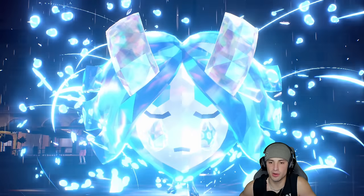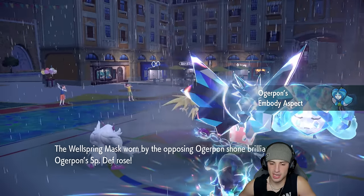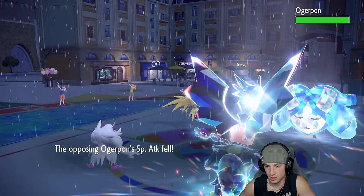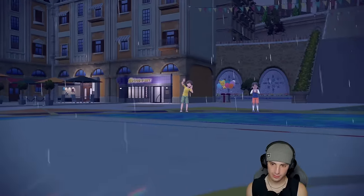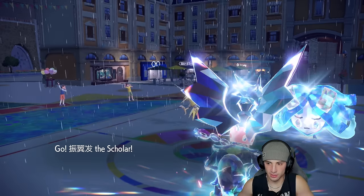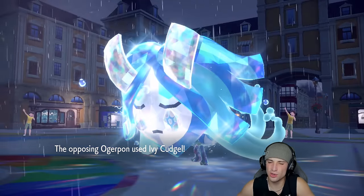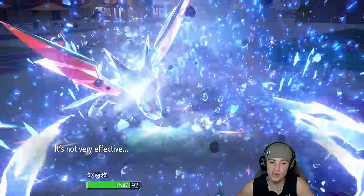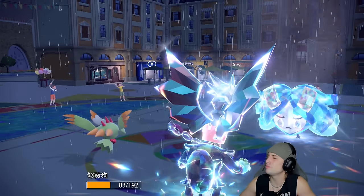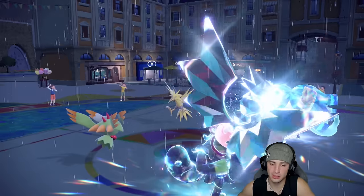Ogerpon puts on the mask for a Special Defense boost. I think Parting Shot works perfectly here — drop their Special Attack and get out a different Pokemon with Light Screen up. There's an Embody Aspect up. I'm a bit scared of what Pokemon to go into — I'd rather go Flutter Mane than Ogerpon right now, want to save Ogerpon. I bring out Flutter Mane. They go for Ivy Cudgel — but it goes into Okidoki, perfect! Then Hurricane comes for Flutter Mane — we soak it with Dragon Tera type on Okidoki. Why did we get confusion though?